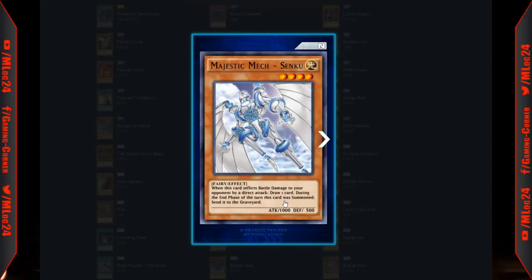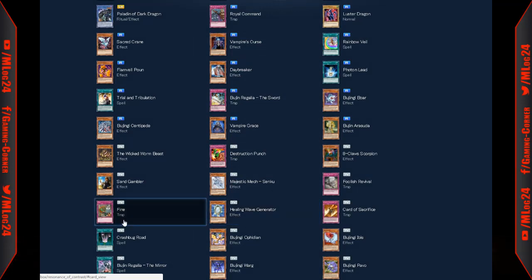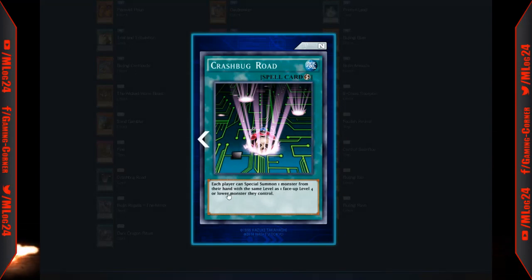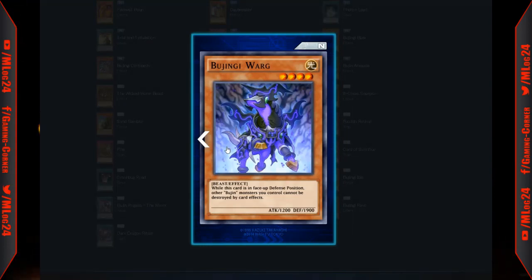Majestic Mech — Senku: when this card inflicts battle damage by direct attack, draw a card. During the end phase of the turn it was summoned, send it to the graveyard — kind of useless. Foolish Revival: special summon a monster from your opponent's graveyard to their side of the field in face-up defense position — not that useful, might have some combos. Card of Sacrifice: each player can special summon one monster from their hand with the same level as a face-up level 4 or lower monster they control — could potentially enable an OTK, worth revisiting when it releases.